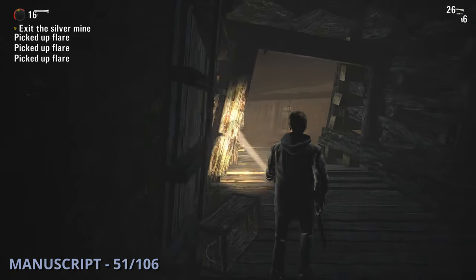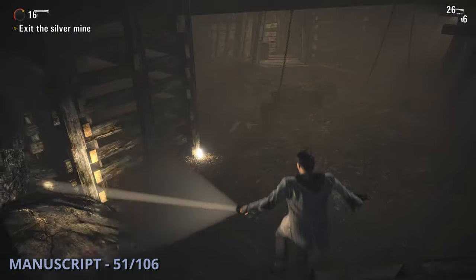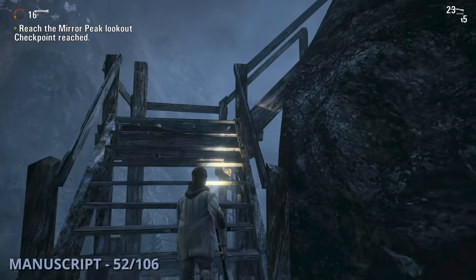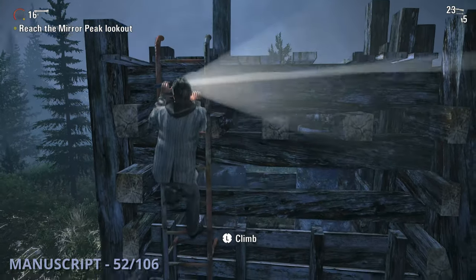The 51st manuscript will be after going back through the mines towards the main path, and you'll drop down to see chains swinging and this one sitting on your left. Manuscript 52 is going to be as you exit the mines and go to the right up some stairs, climb up a ladder, and on top of a small tower you'll find this one.